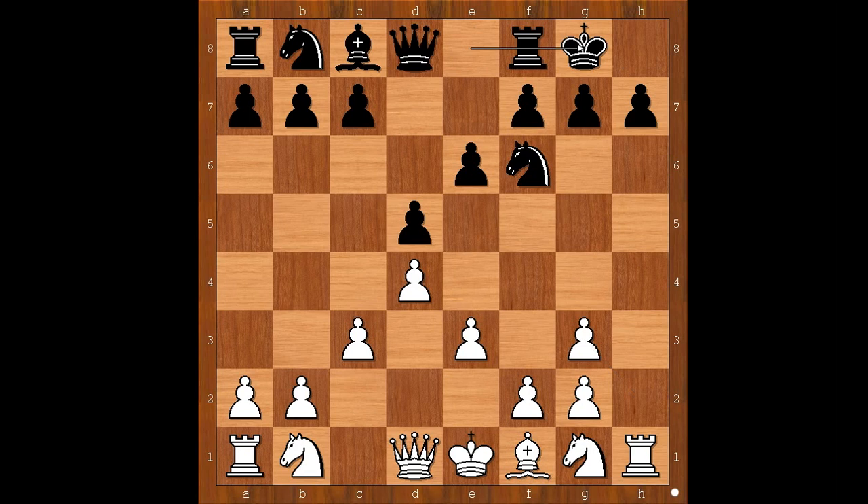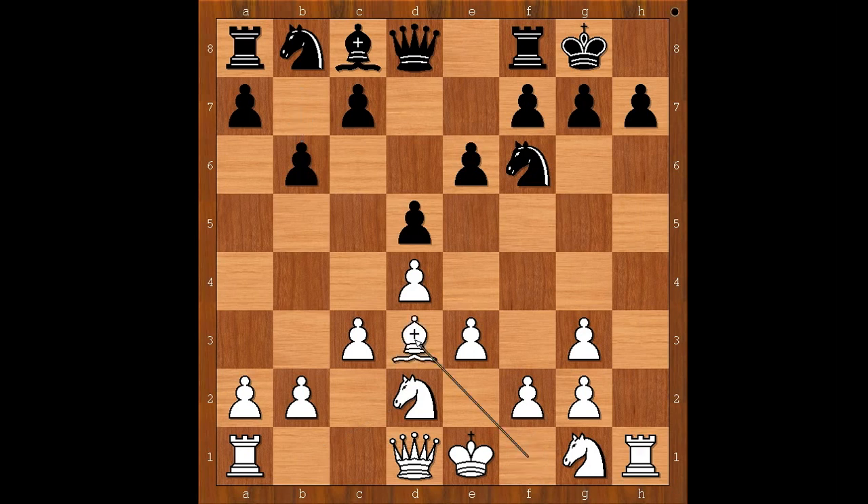My opponent castled kingside. That's quite a risky move because the h-file is open. Knight to d2, b6, bishop to d3, and now bishop to a6.